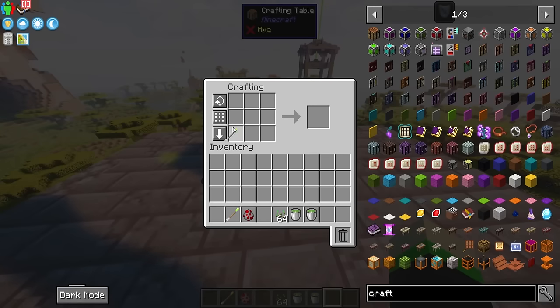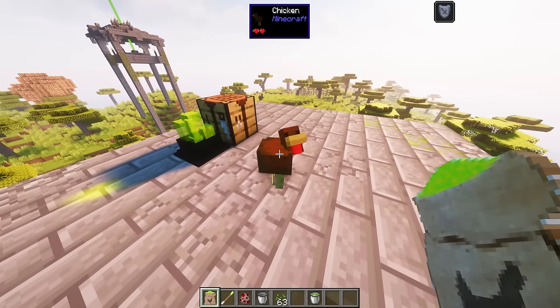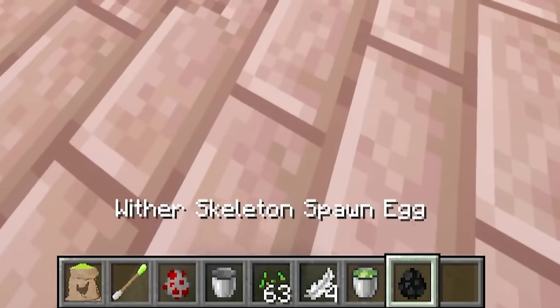With these, we can make a special chicken feed to get those mob eggs. You take the bucket of experience and combine it with one seed and then one of those five mob swabs with the DNA on it, and you'll get yourself some chicken feed. Now we get to go feed some chickens — find yourself a chicken, right-click it with the feed, and you get your mob egg.